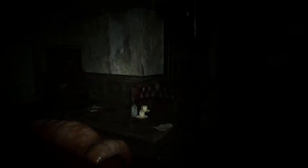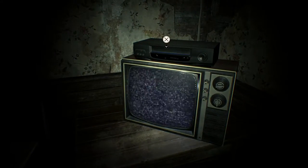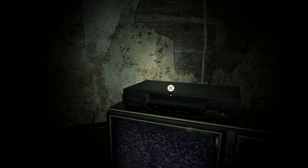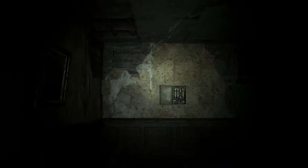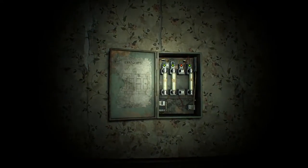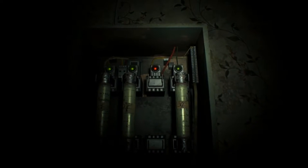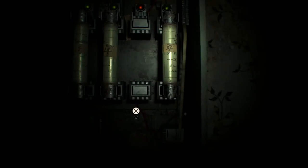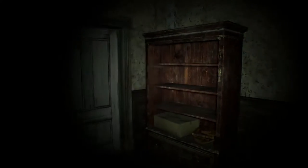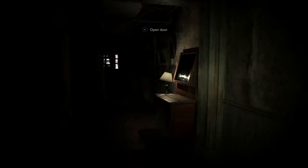Right now we appear to be in the living room of the house. We've got one shitty-looking TV here with a VHS player. We've got a fuse box here which appears to have one fuse missing for the staircase, which would allow you to get to the third floor. Let's open this door and start the gameplay.